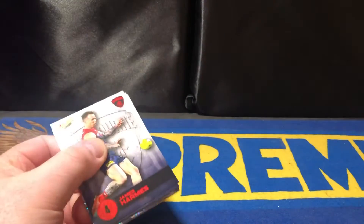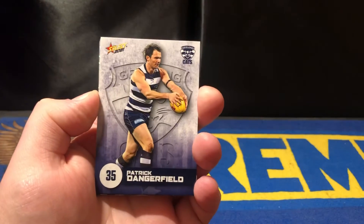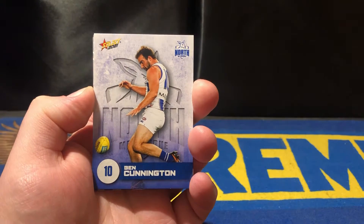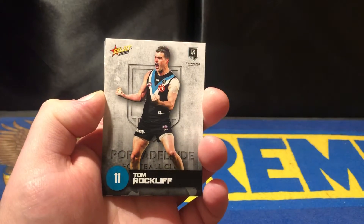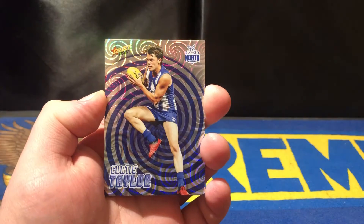Alright, three packs in. We've got a Chantun Petty and a Dangerfield — Geelong are flying at the moment. I'm doing this just before Geelong take on Brisbane at the Gabba, so it'll be a very interesting match.